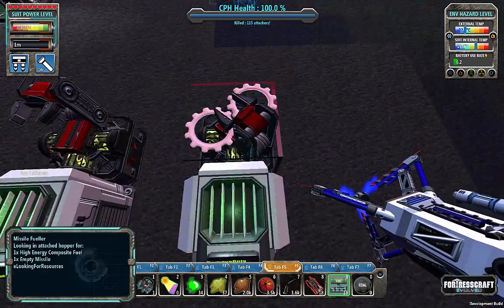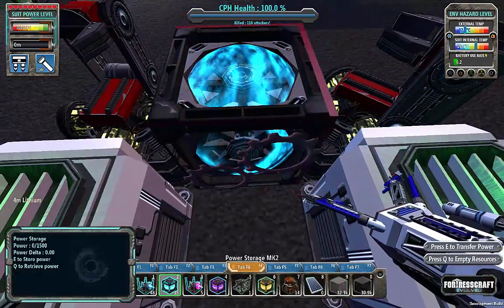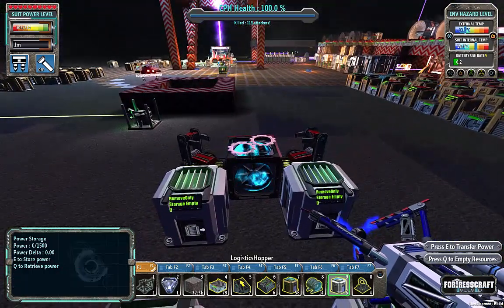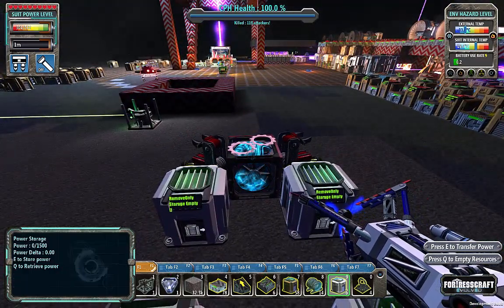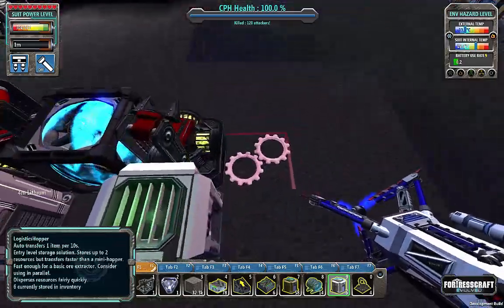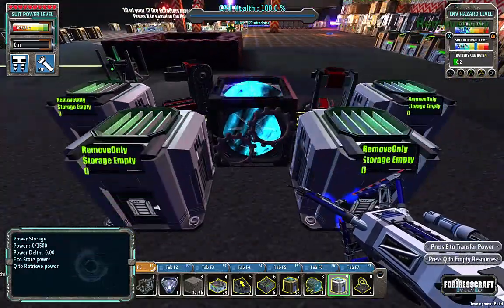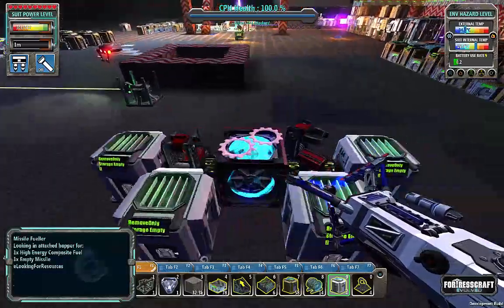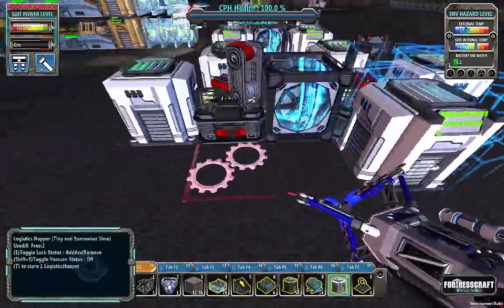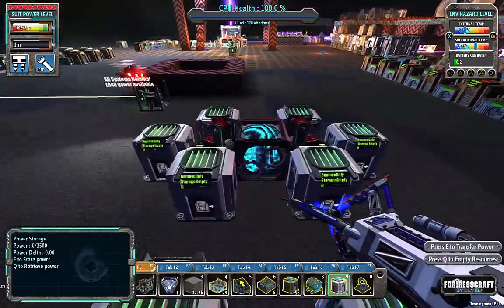Like so. These also need a battery, and I need one more set of fuel for these. I wish I could put it in the middle and have them share the fuel, but I think if I put them on the outsides with remove only, then I can put another set here and it will share the fuel. These need an output — like that. So that will give me the basic missiles.